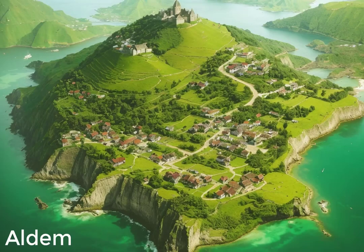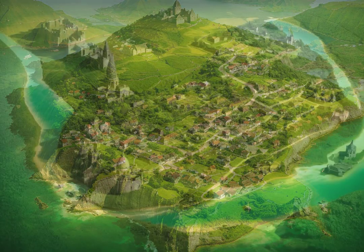Uldum. Verdant landscape cradling villages, intertwined with turquoise waterways, dotted with sailboats, exuding serene beauty.